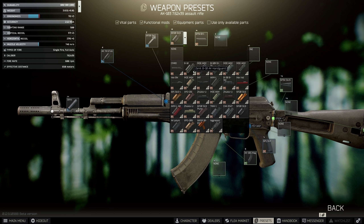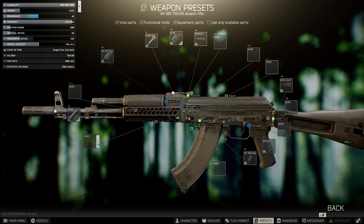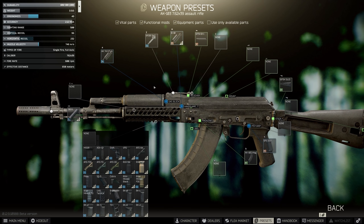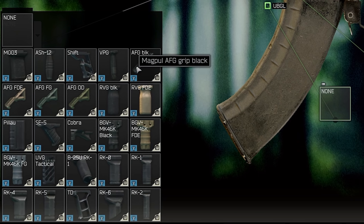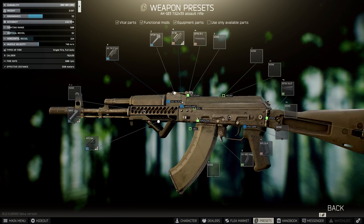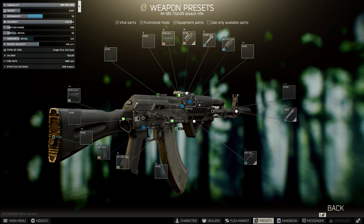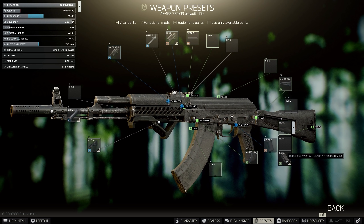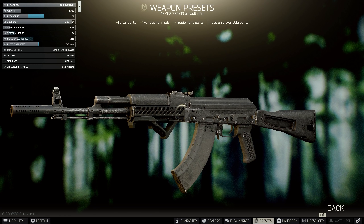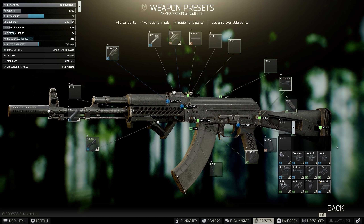For handguards, look for the Zenit B10 AK handguard — both cheap and effective, it also gives you one percent recoil reduction. For grips, you have plenty of choices. You could do something like the Viking UVG, but it isn't really much cheaper than the Magpul AFG, which is actually superior in terms of ergo — and it looks really nice too.